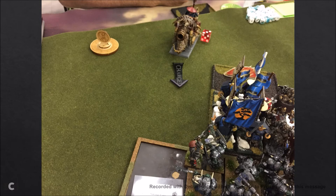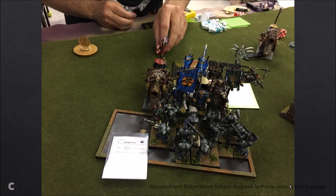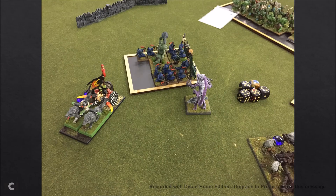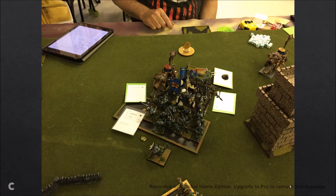On his Turn 5: he charges the cannon in here — one fails, one makes it. He gets another Totemic Summons off in magic. I saved my dice because I wanted to stop Break the Spirit — I knew that's what he was going for — but he does get Break the Spirit off. This round of combat was rough for me. He does the breath weapon after his magic and kills four Goblins, then does four wounds in combat over here.